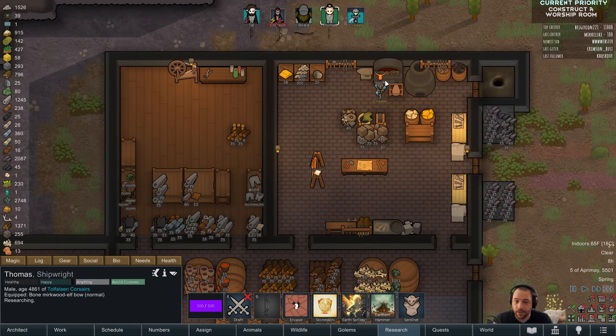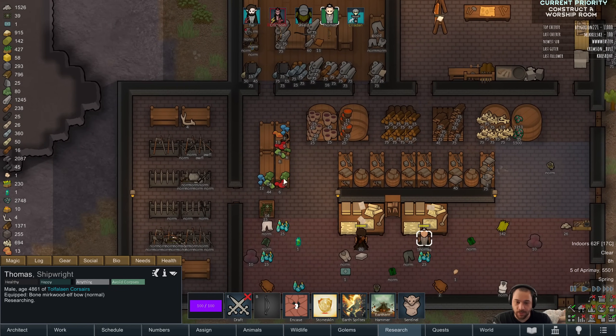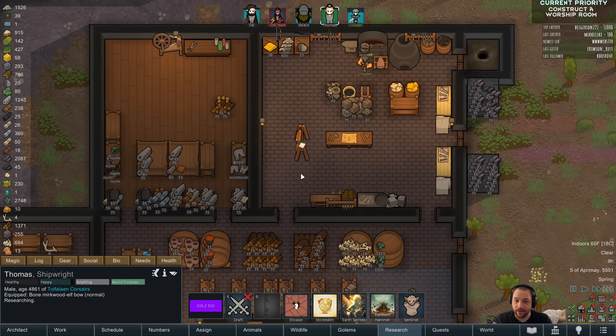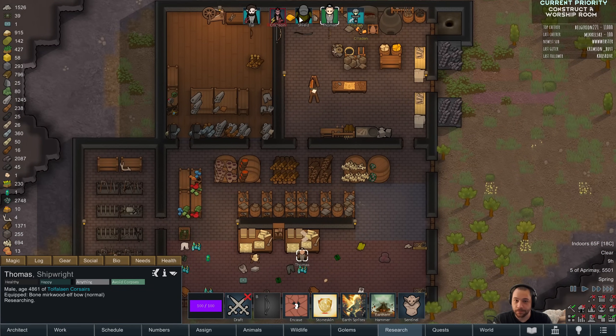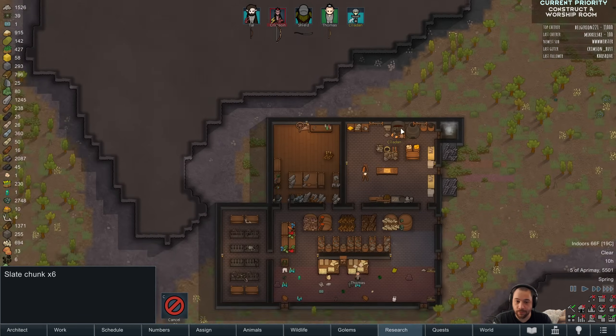Getting a lot of gemstones as a result of getting rid of the old stuff. Look at our gemstone stockpile — melting down everyone's jewelry. All right, that should be enough slate for the pews.